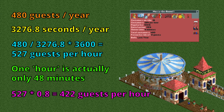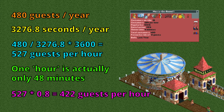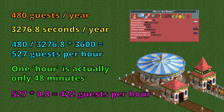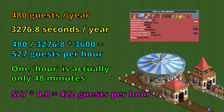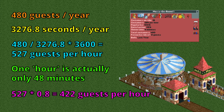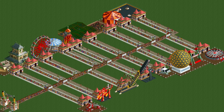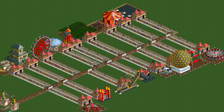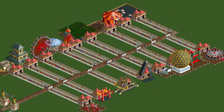I'll use the same method for all other rides discussed in this video, so the answer stays in line with the number the game shows, even though it's technically only 48 real-life minutes and not an hour. To see how good the merry-go-round's 422 guests per hour is, I've tested all flat rides to see which gets the highest throughput.